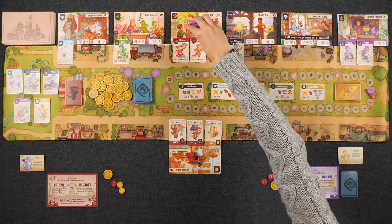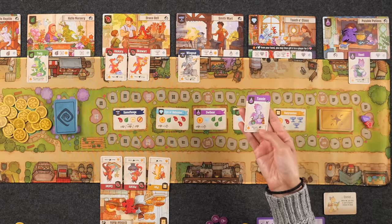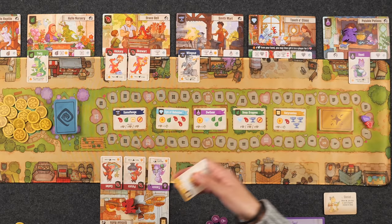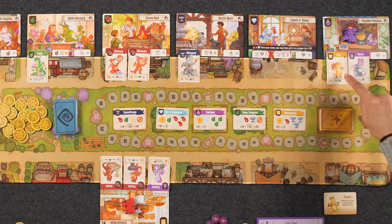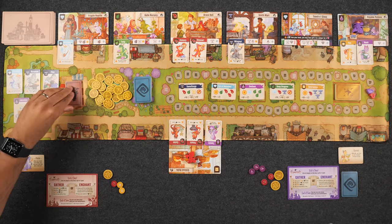Monique's next turn: she visits Potable Potions and gathers three potions. She doesn't place a dragon but uses the purple Tannin's fire up ability, which lets her swap a dragon with another in town and then fire up its ability. She swaps Tannin with Pan, and Pan's ability lets her draw a dragon from the park. She takes Cookie, which goes to her hand. The park is refilled at the end of her turn.